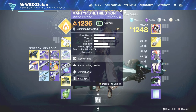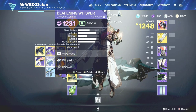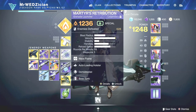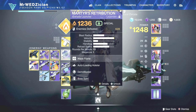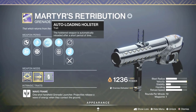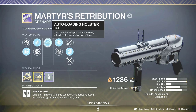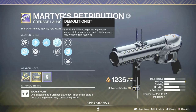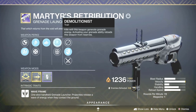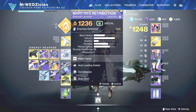For the energy slot, I am using Martyrs' Retribution, a grenade launcher, but you can also use the new grenade launcher Deafening Whisper. Because we're using Blast Radius, we can get Charged with Light whenever we use it. This one is very good — I have Auto-Loading Holster on it, which means when I switch to Monte Carlo, it reloads automatically. I am also using Demolitionist so I get some grenades. The grenades — you need to throw those grenades, it's always good.